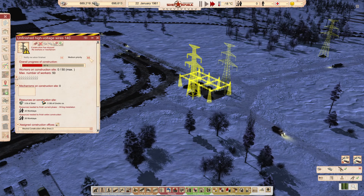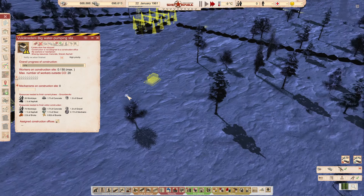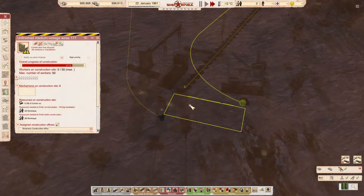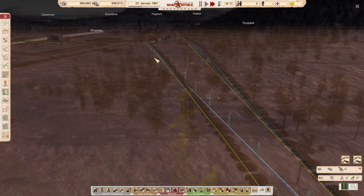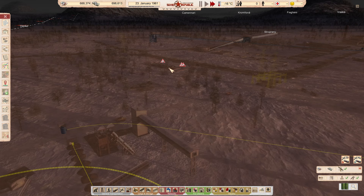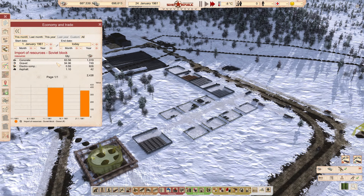I'm going to open this up to high priority just so they start working on it and we don't have to keep waiting. Anything that leads into my industrial I'm going to high prioritize so it gets done. This switch needs to get done quickly. We want this industry up and operational so we can start offsetting costs - these imports are just massive, mainly due to our gravel. It's only about 700 bucks here and there but it all adds up.